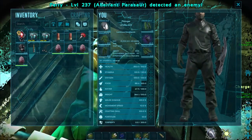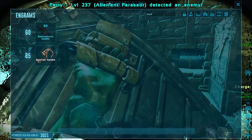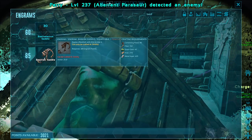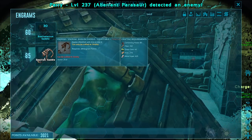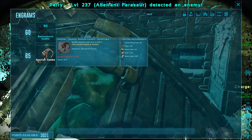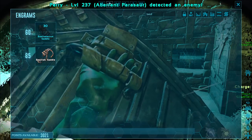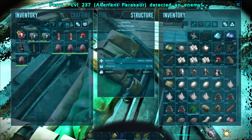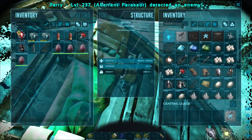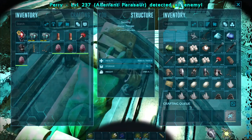In order to get a saddle for a basilisk, it takes level 85, and crafting one isn't the easiest saddle in the world. It actually takes a little bit of work: 85 cementing paste, 150 fiber, 45 green gems, 270 hide, 425 metal ingots. While that's not the most expensive saddle you can ever find, it does take a little grinding. Generally at level 85 you don't have the stuff laying around, so you'll need to do a bit more work. Let's just craft this up — basilisk saddle — and then we're going to go to the best spot on the Aberration map to tame one.